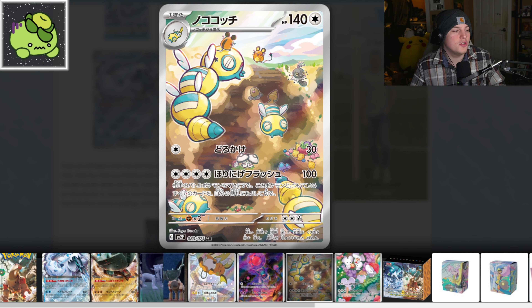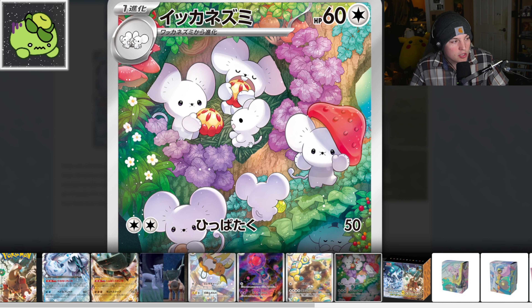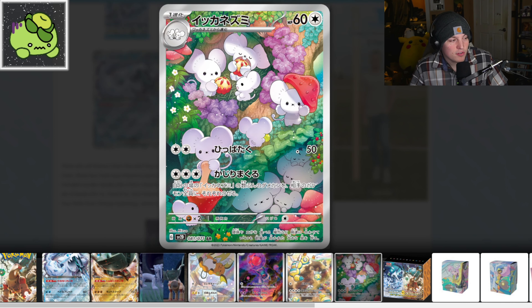But the cutest art rare, in my opinion, has got to be Tandem Mouse and Maushold. Look at this — they're just eating berries, they've got mushrooms for hats. This has got to be the cutest art rare by far, no question. I absolutely love this card and it's my favorite of the ones they've released for this set so far.